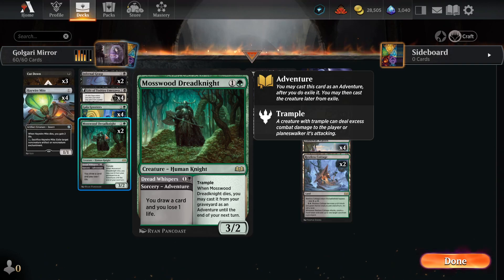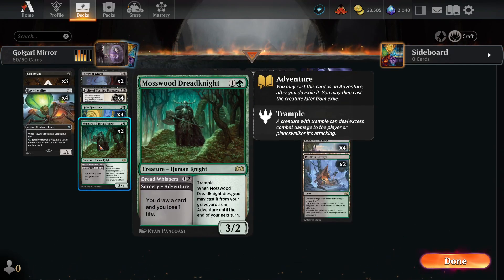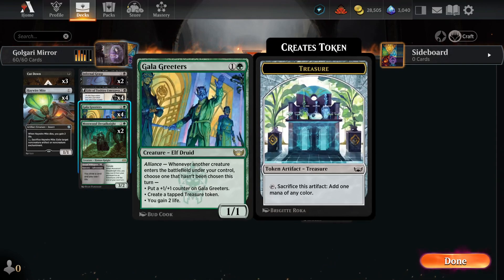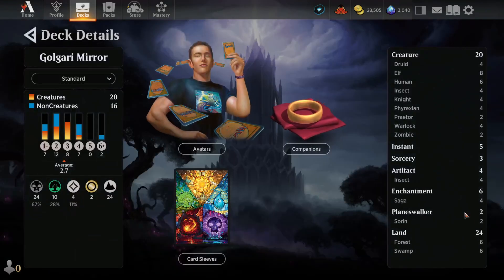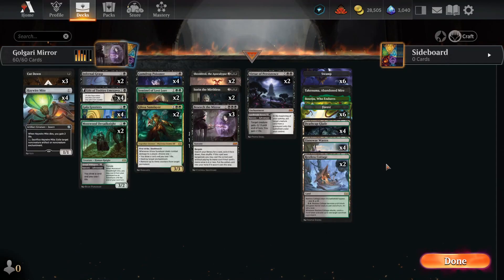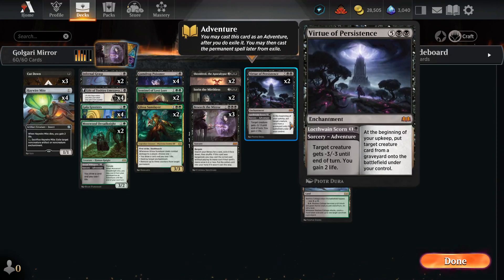We can also get a combo going with Gala Greeters and Mosswood Dreadknight. Whenever the Dreadknight dies, we cast the adventure side, then the creature side, and keep getting the creature back so we gain life — so drawing a card and losing one life doesn't hurt too much. We have a 3-2 attacker-blocker we're happy to let die and recycle with Gala Greeters. We also have Virtue of Persistence as our endgame combo, and we can adventure it early as a minus-3 to kill a creature and gain 2 life.